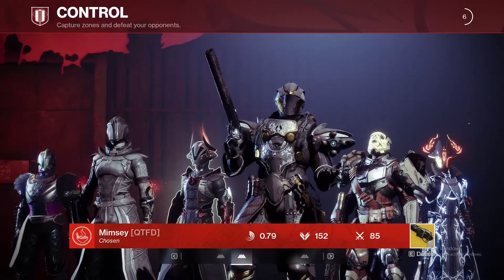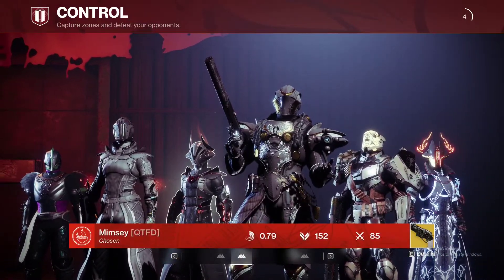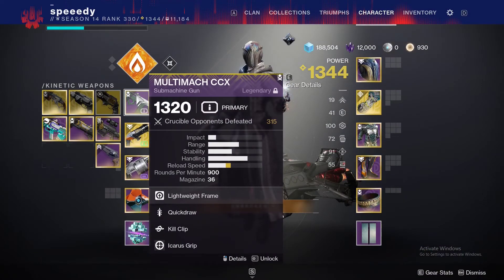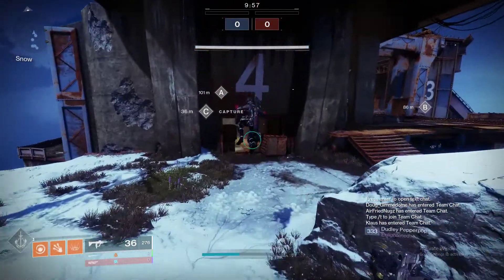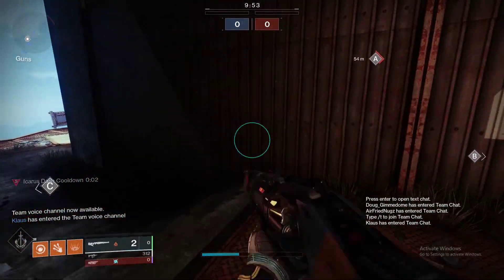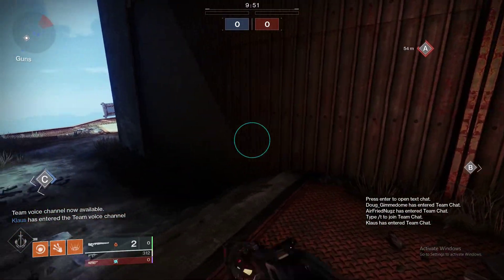I've been using this loadout a decent amount and it's really really effective, so I wanted to show you guys. The Multi-Mock is a 900 RPM submachine gun — it has a 0.67 optimal two-tap kill time, so it's really really fast. You can just beam people. And look at the swap speed — it's nuts.